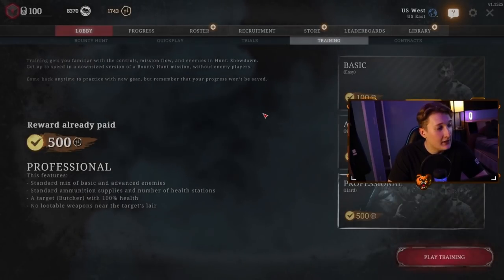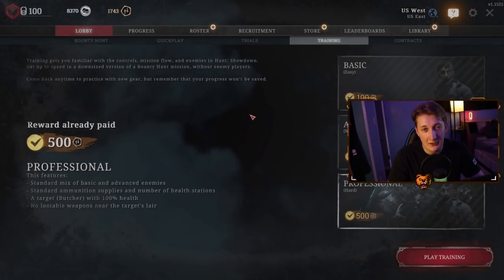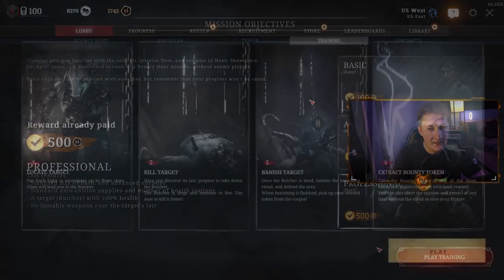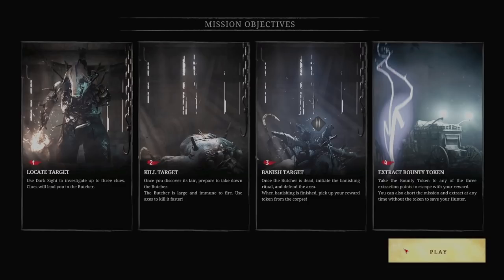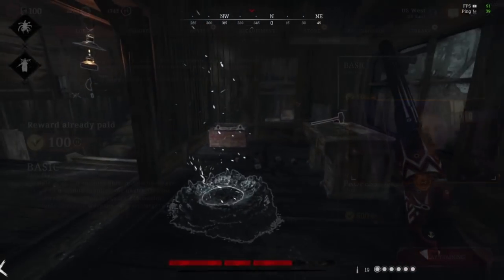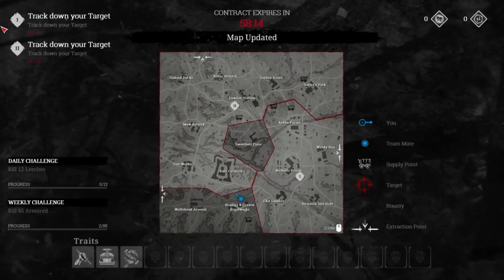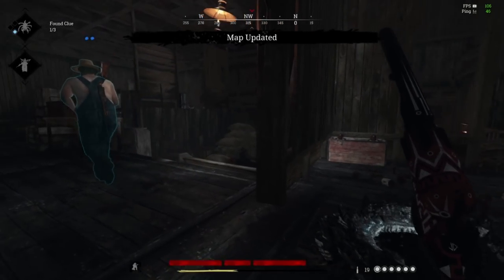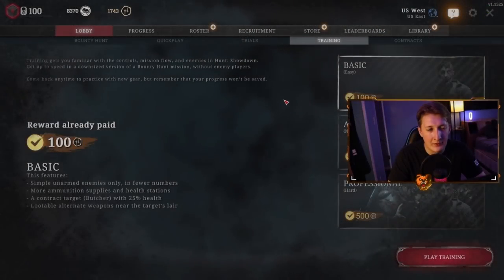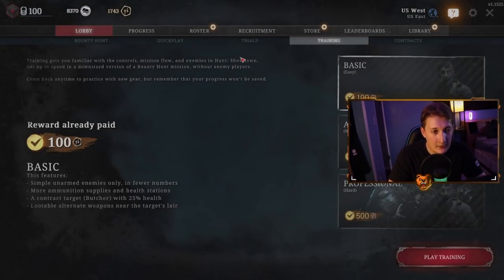On to Training — it gives you 850 Blood Bonds in total by completing these. The training itself isn't the best made, but it's definitely worth doing as a new player. You learn the game loop, you learn about clues, how to find them with your Dark Sight, and how to kill a boss. Everything except for PvP, you can learn here, and everything else will come with experience. So trials and training I recommend highly.